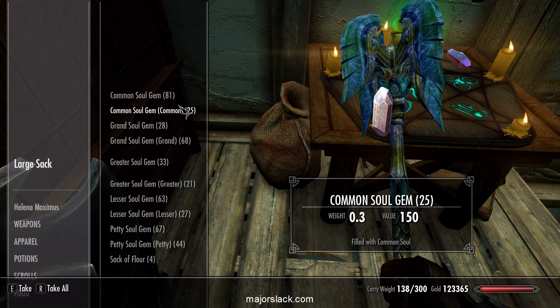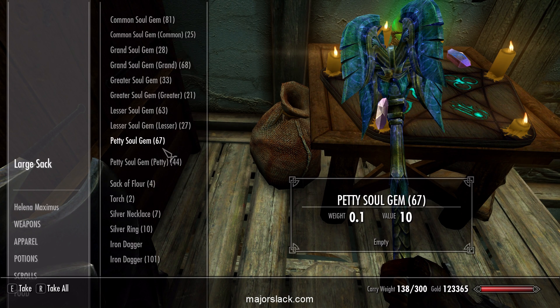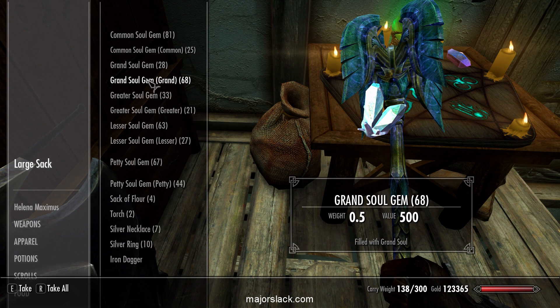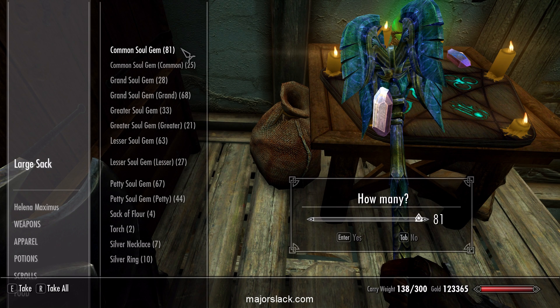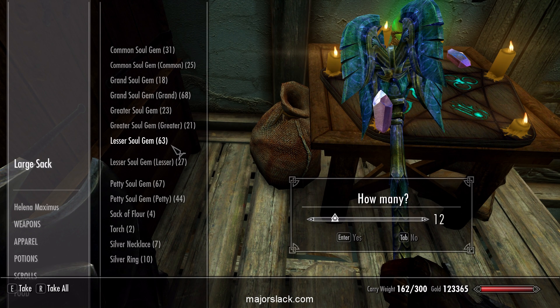We're going to need some empty soul gems — going to be filling up soul gems like crazy. One area we'll be visiting will be filling up a lot of Commons. At the College, all the mages there — as you saw me doing in the Dawn of Maximus — just buy them all. Let's take 50 Commons, 10 Grand, 10 Greater, and 30 Lesser. I still have 123 thousand gold.